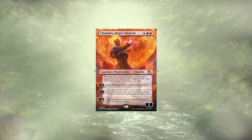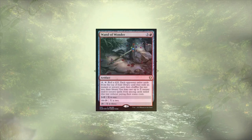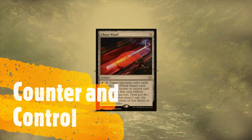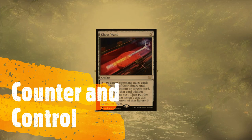We have two wands left to go over, including Wand of Wonder, which is guaranteed to hit at least one spell, but could hit two or three spells for free, leading to some big swings in our favor. Last up is Chaos Wand, which is a little baby version of Wand of Wonder — it only hits one player, but it'll do in a pinch.